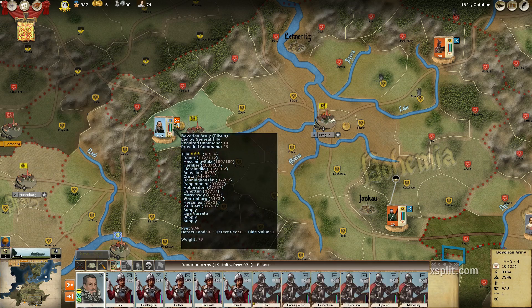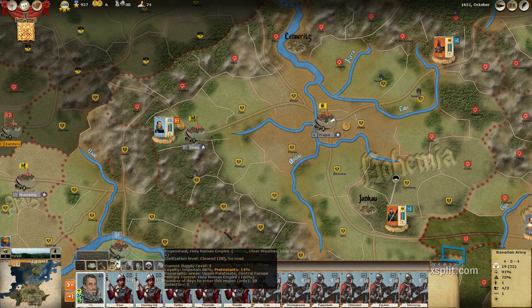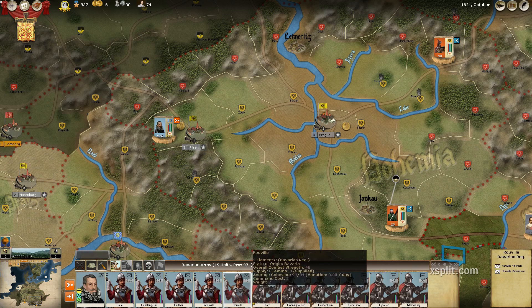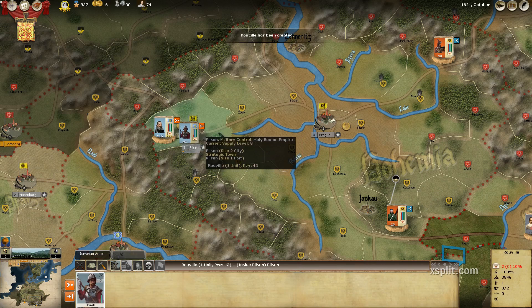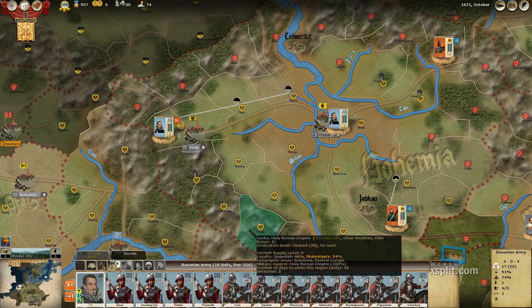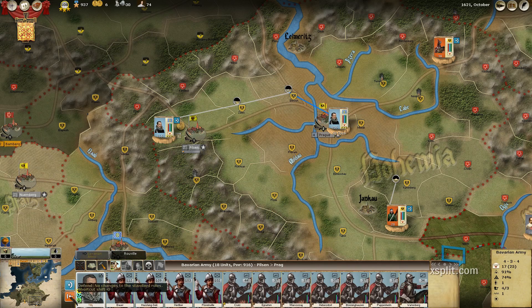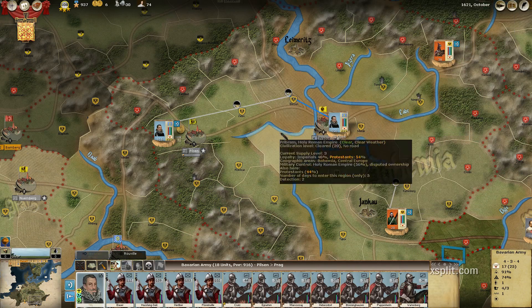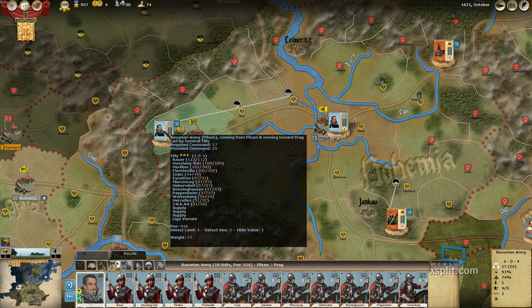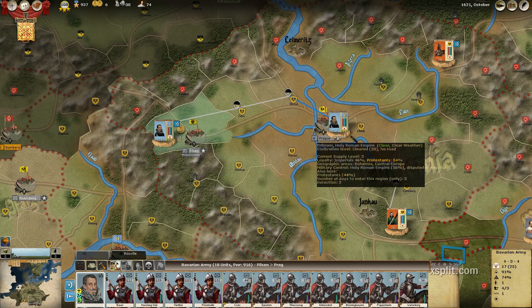Actually, no — I will not build one. What I will do instead is put somebody in there as a garrison, and then I will move back to Prague. Because it is October, next month is November, so it will probably be snow. And this only has eight supply right now. Even with a depot, I don't know that it's going to be enough to supply Tilly's army. So I'm going to move back.